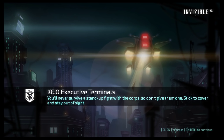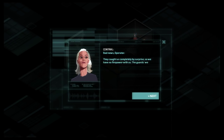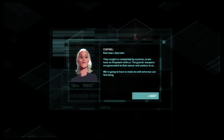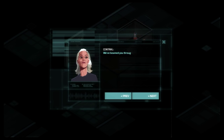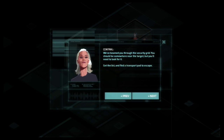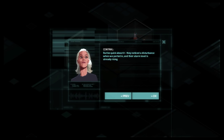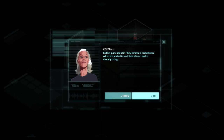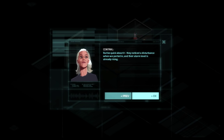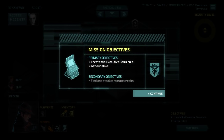That's the voice of Incognita, our on-board AI. We'll be seeing more of her as we teleport in. They caught us completely by surprise, so we have no firepower with us. The guards' weapons are gene-coded to their owner and useless to us - we're going to have to make do with what we can find along the way. We've been beamed through the security grid, somewhere near the target, but we'll need to look for it. Get the list and find a transport pad to escape. They noticed a disturbance when we ported in, and their alarm level is already rising.